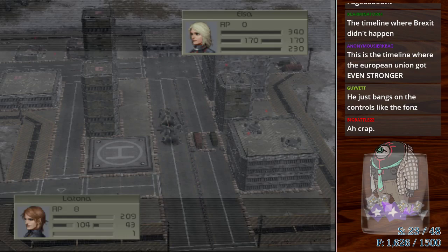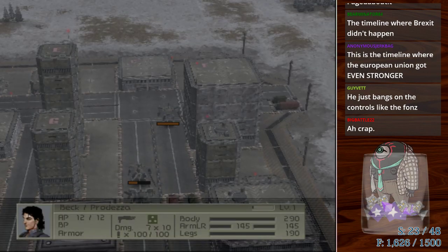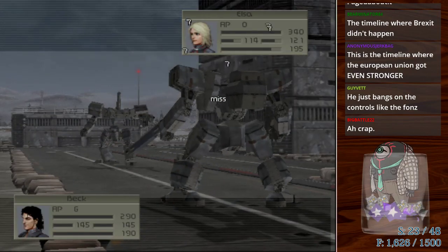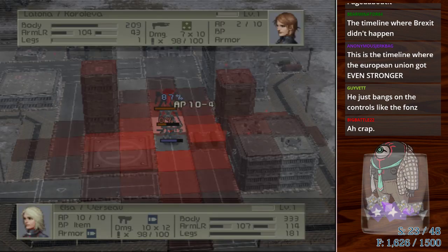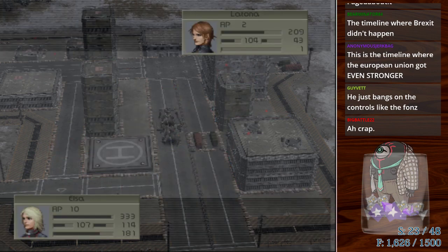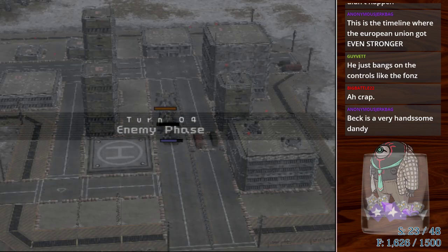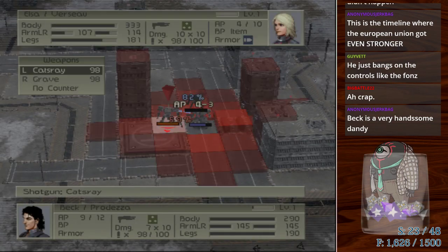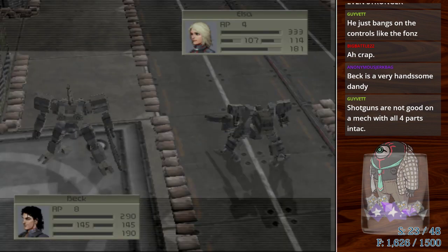This is a non-Brexit timeline actually. They're going to walk straight up to our face and shoot us. Fortunately our mech seems to have like twice as much HP, so even with two of them it's not that much of a threat. I do like the shape of Beck's head. Well, since you decided to walk up to us and you have no armor at all...